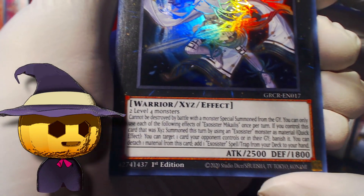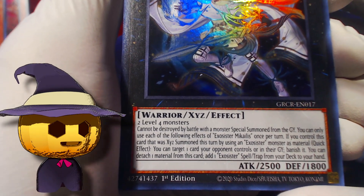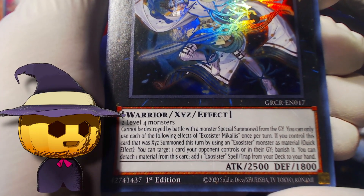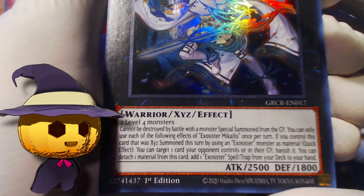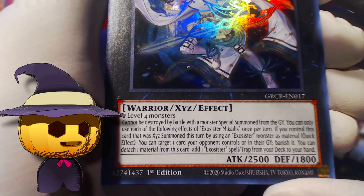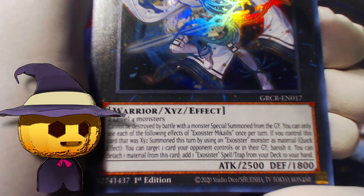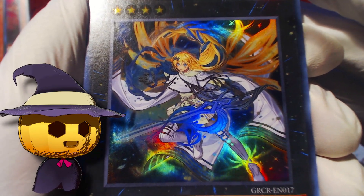Exosister Michaelis: cannot be destroyed by battle with a monster Special Summoned from the Graveyard. Once per turn, if this card was Xyz Summoned using an Exosister monster as material, Quick Effect — you can target one card your opponent controls or in the Graveyard and banish it. You can also detach one material to add an Exosister spell or trap from your deck to your hand. So this only works the turn you summon it, unless you summon it on your opponent's turn — which you can do with these guys. That's a hit!